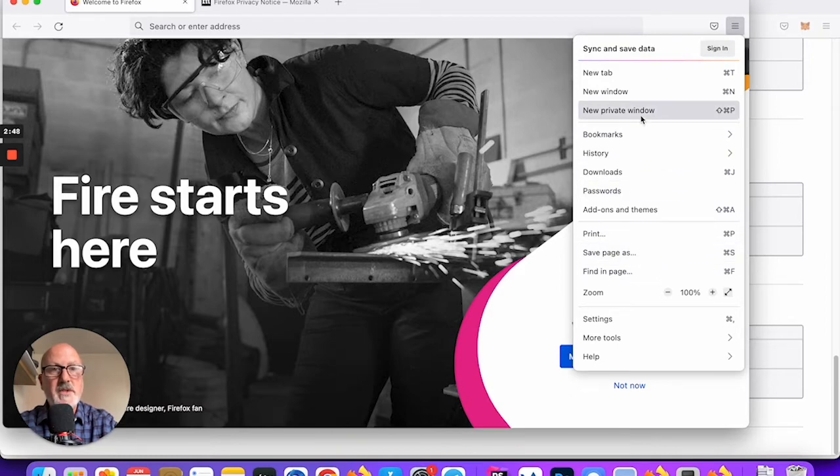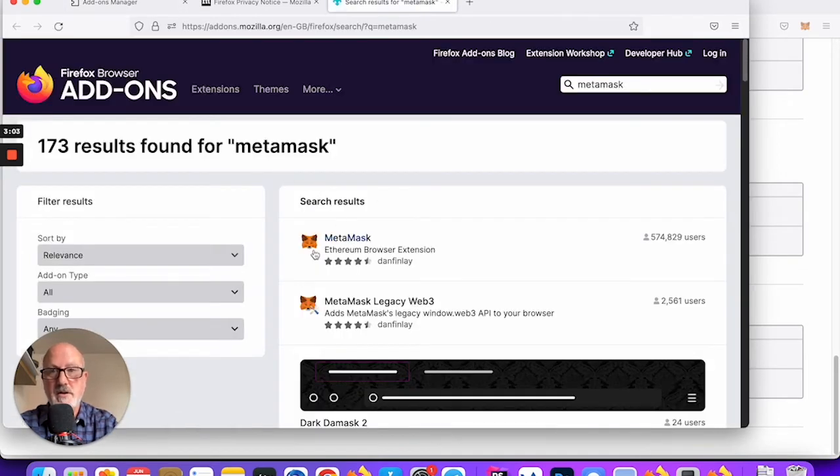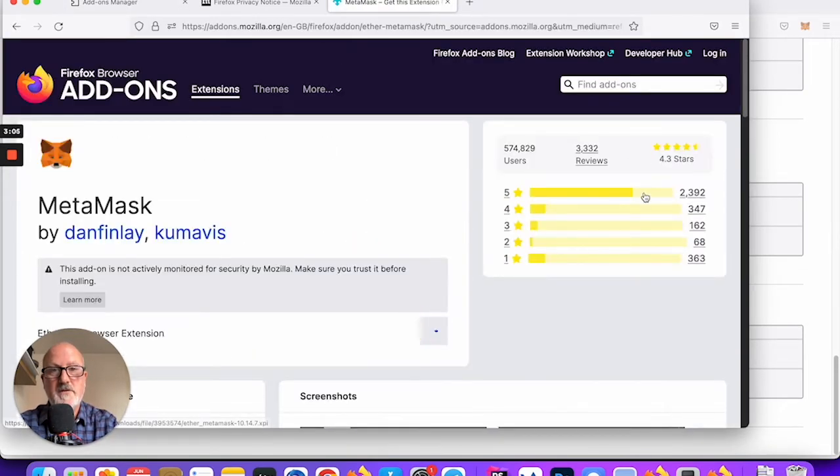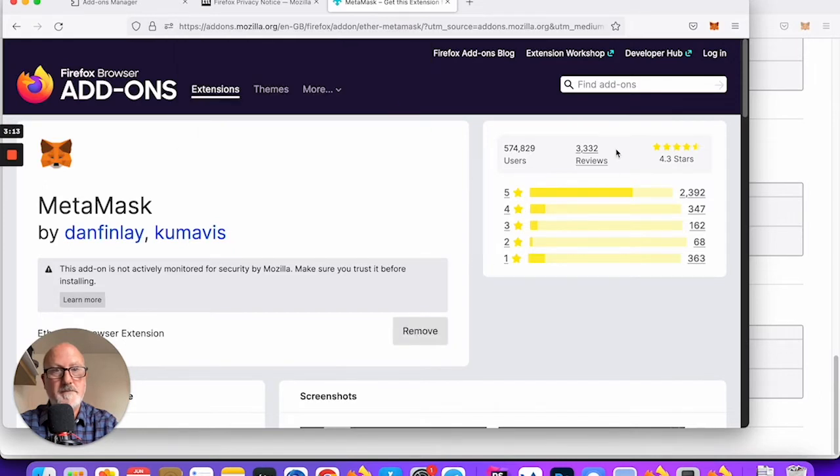For simplicity I'll just go ahead — search for MetaMask, there it is, Add to Firefox. It's just doing its thing. There we go, it's appeared at the top.